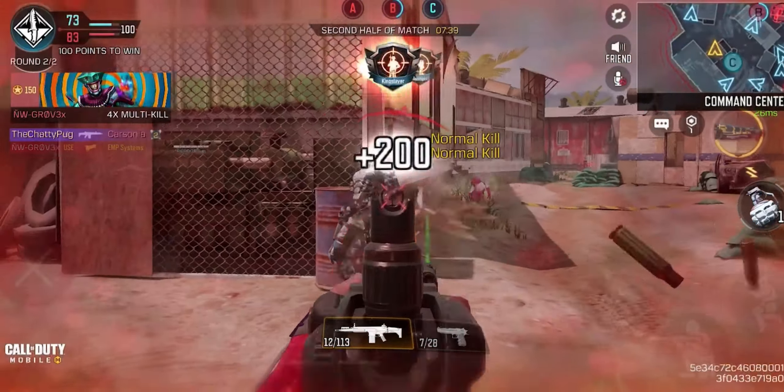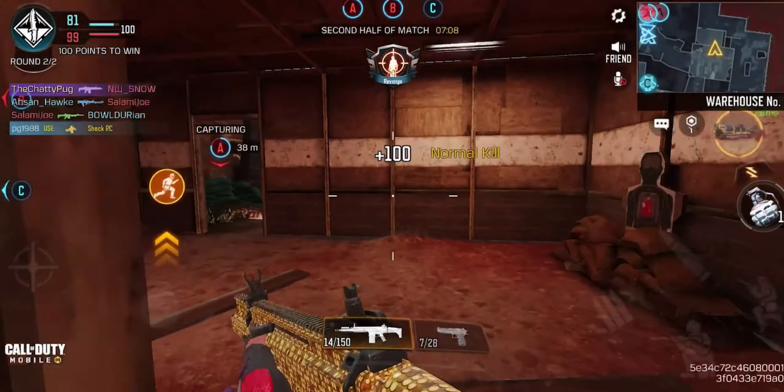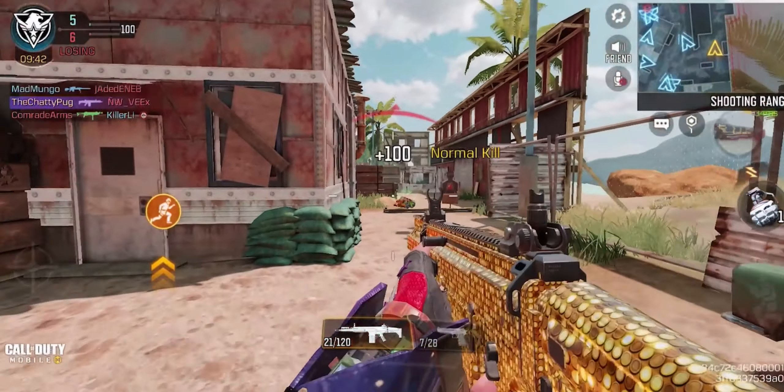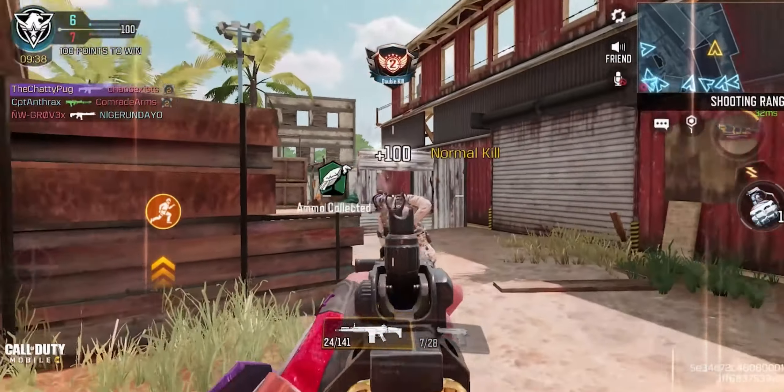The very next attachment we're going to be putting on is the OWC Marksman barrel. That's going to give us an increased damage range of 35%, which is really good. It helps control our horizontal and vertical recoil and helps with our bullet spread accuracy as well. It gives the gun really good stability and control, so we can avoid using a foregrip.